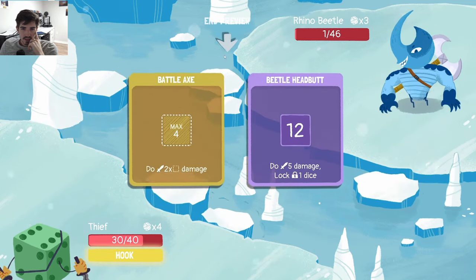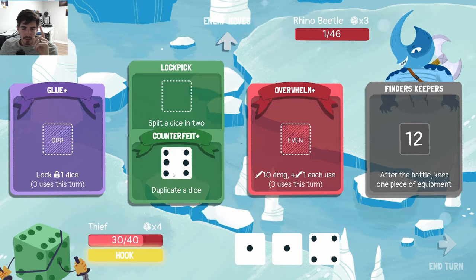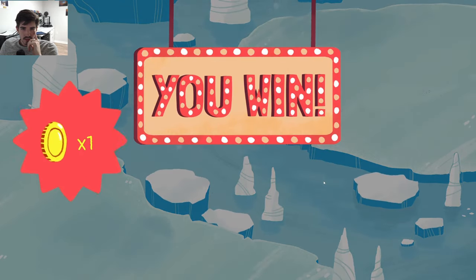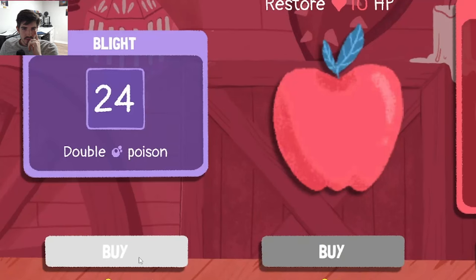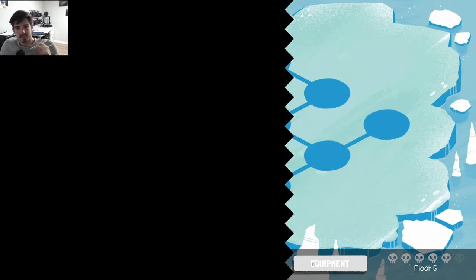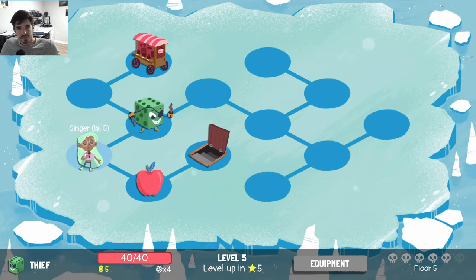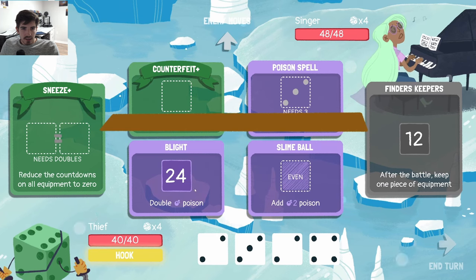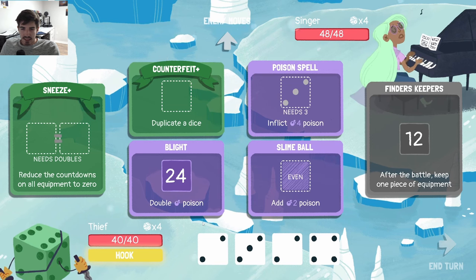We can Duplicate a six. Do we want to keep any of these? Beetlehead, maybe — only if it can upgrade into a one-size item, that is my restriction. We'll grab this one. And grab a Singer — see how this goes. So we're testing a poison build now. I'm not sure if it'll be better than our previous build, but might as well test it before we get to the final boss and realize that it sucks.